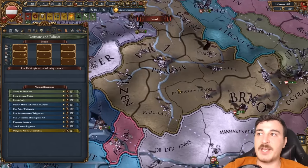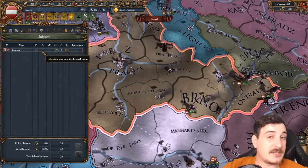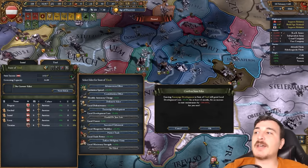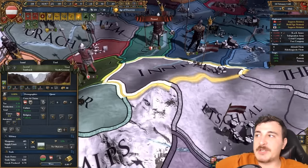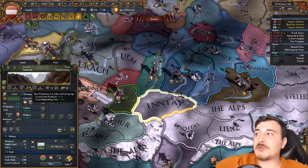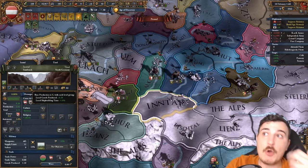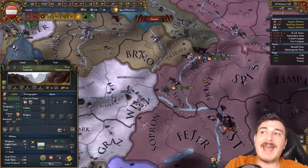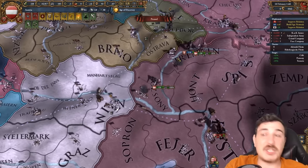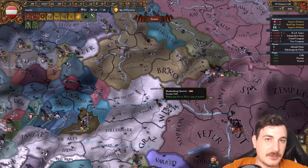We can become an elector ourselves if we take the electoral ship from Bohemia — I will do that, but after we get above 100 plus relations with them. I also strongly encourage you to set up the encouraged development edict over in this particular state and start developing the gold mine in Inntal. I know it can seem like a waste of early diplo points, but the sooner you get this to 10 base production the better, since it's going to help you out in the early campaign enormously. From Inntal, Eger, and Hont at level 10 production each by 1450, we're going to get roughly 20 ducats just from these three gold mines alone.